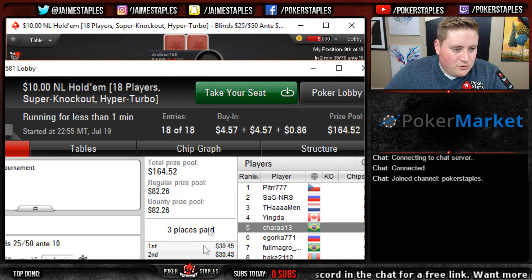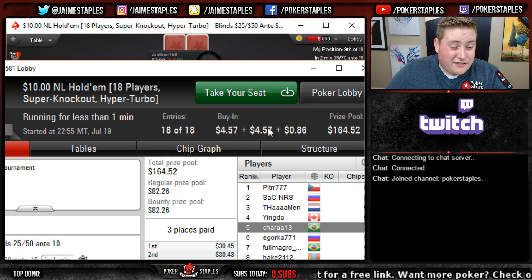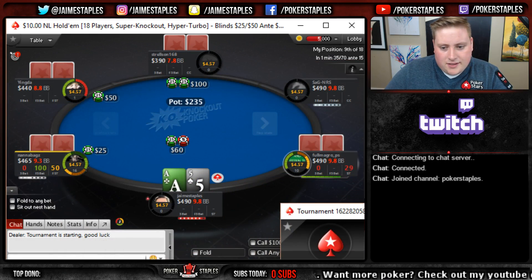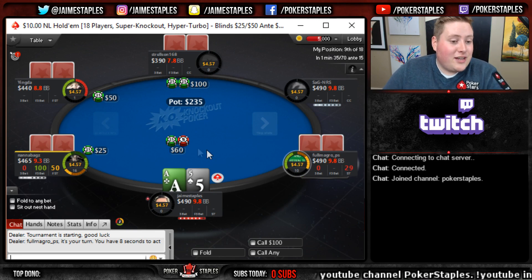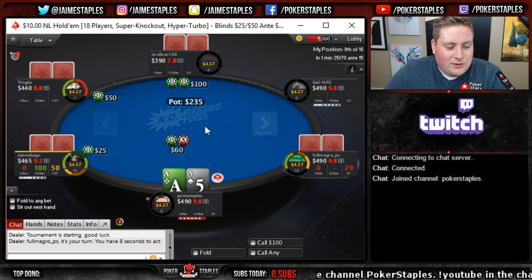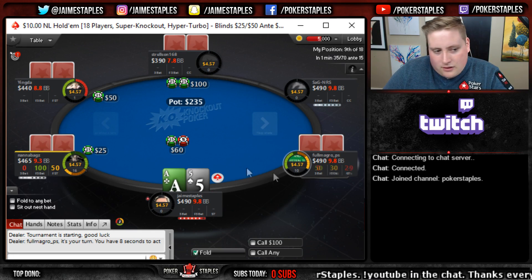$4.57 goes to the prize pool, $4.57 goes to knocking other players out - so if you kick them out you get $4.57 cash - and then 86 cents to rake. That's how it works. The average tournament takes like four or five minutes, something like that.